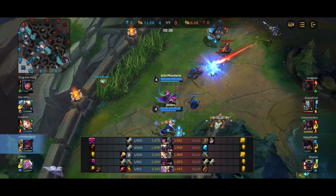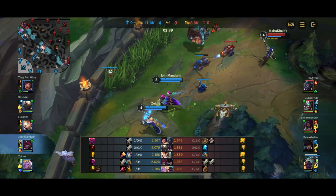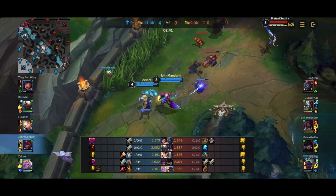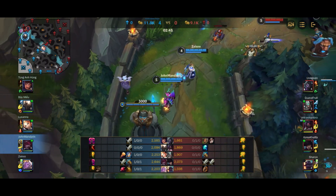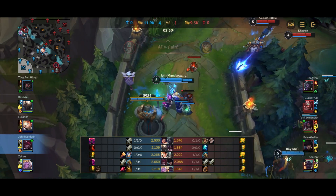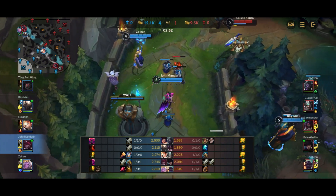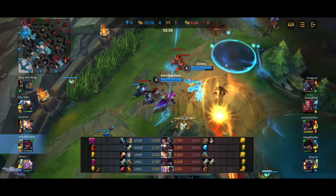In mid-master or above, people are playing well against Xayah and won't let themselves get rooted. They know the feathers are there and won't overcommit like this Caitlyn did. Caitlyn was trying to get the stun off from Braum's passive, which she did manage, but in doing so she put herself in a very bad position, ended up getting chain-rooted, and just gets destroyed afterwards.